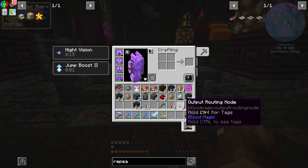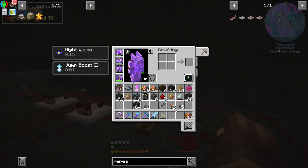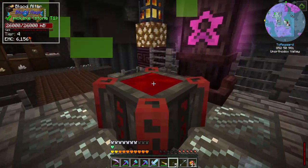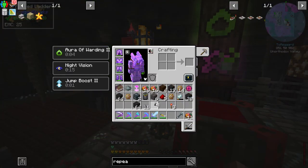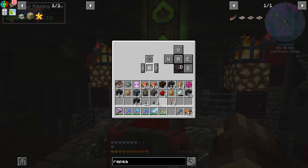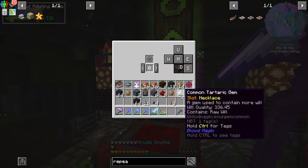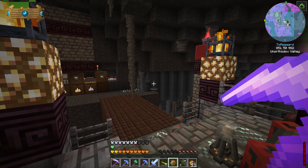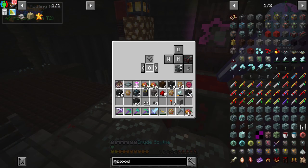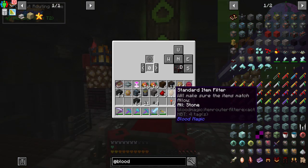Now we know when the blood orb needs to come out. Everything else over here is plugged up. We're going to set up an output routing node right here — filtered with stone. This one's allowing anything. Since these are going to be on the same channel, let's take this out and add smoothstone to the deny list — pull out anything but don't pull out smoothstone. This one's going to be allowing smoothstone and we don't want that to cycle.